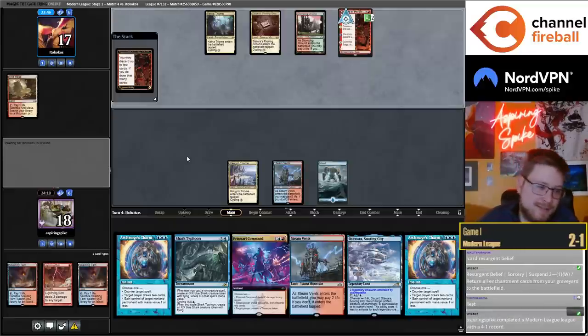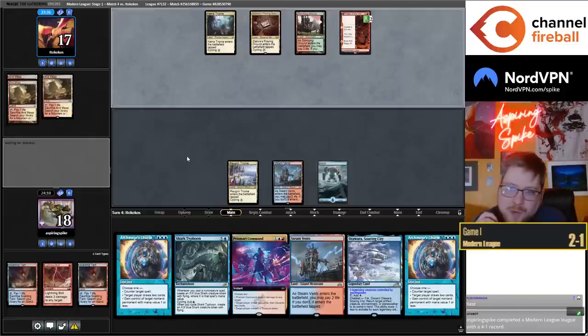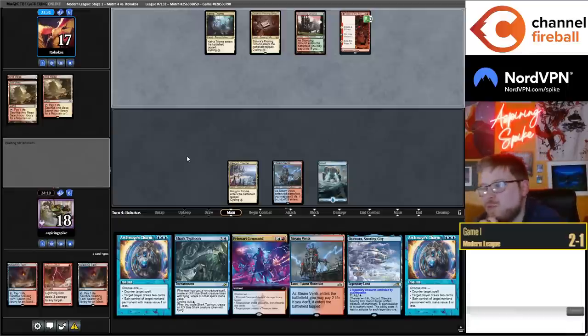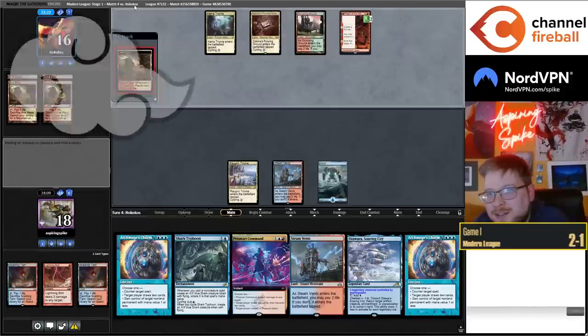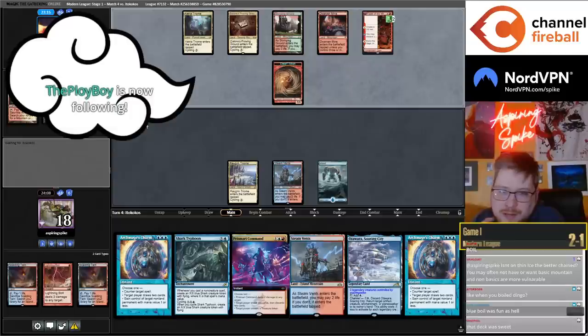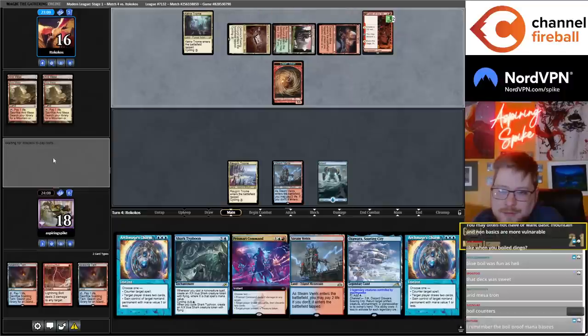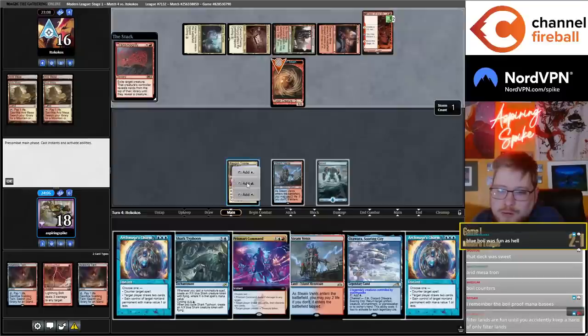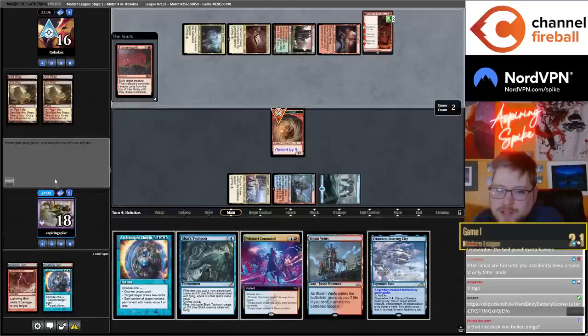Every deck needs four Cascade Bluffs. Once back when Mystic Sanctuary was around, I built a Blue-Red Control deck with zero Islands — no Steam Vents, no basic Island, four Cascade Bluffs — so I could play Boil in the deck. Blue Boil! It was actually pretty sick. Cascade Bluffs hard carried. What just happened: my opponent cast Transmogrify on their creature, I stole their token in response. Transmogrify says that creature's controller exiles cards from the top until they reveal a creature.